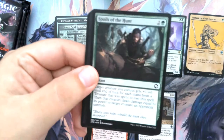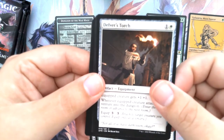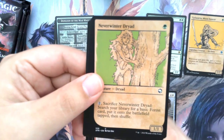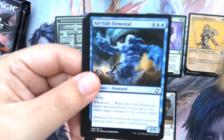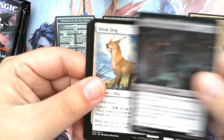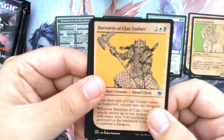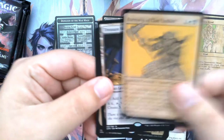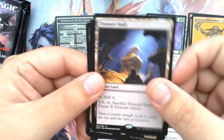Herald of Hadar, Spoils of the Hunt, Delver's Torch, Shocking Grasp, Plundering Barbarian. A Showcase Neverwinter Dryad — very cool. Air Cult Elemental, Death Priest of Merkul, Blink Dog. And another Showcase — Barrowing of Clan Undor.